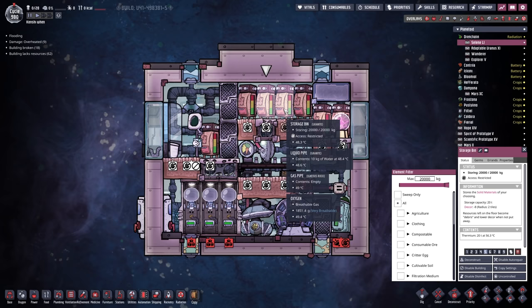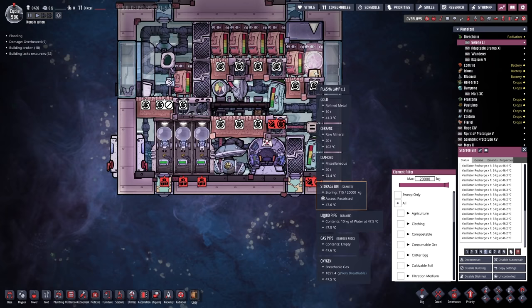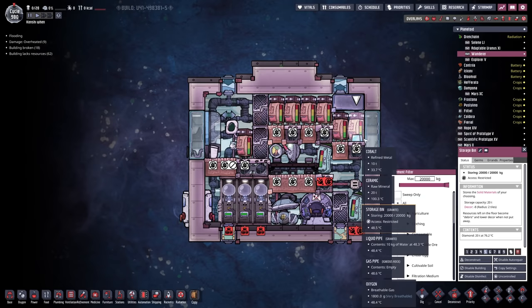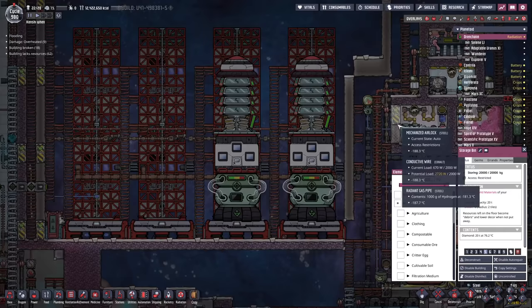Over here we have 20 tonnes of steel, 20 tonnes of thermium, 20 tonnes of plastic, three Atmosuits, 50 reed fibre just so we can repair those Atmosuits, a whole bunch of vacillator recharges - we're going to be boosting people. We've also got some gold on the ground, some ceramic, some diamond. And yeah, that's just one rocket. The second rocket has the exact same thing: steel, thermium, plastic, Atmosuits, reed fibre, diamond, and we've actually got some cobalt and ceramic there on the ground as well. We are fully loaded - let's get these teams moving.